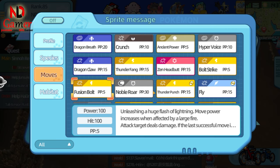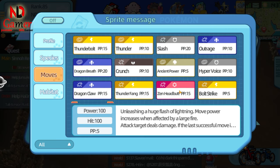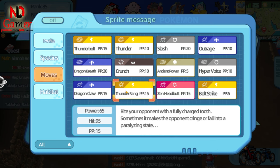If you like it, you can buy it, but keep in mind that both Zekrom and Pikachu Ash cannot be caught anywhere, so if you want to upgrade their stars, you'll have to buy shards.